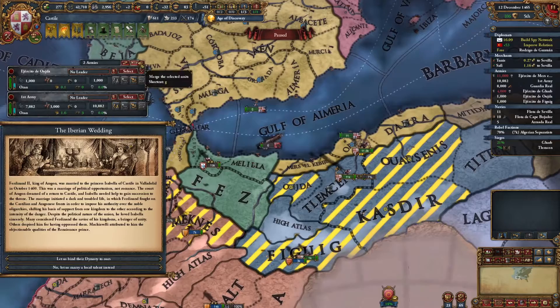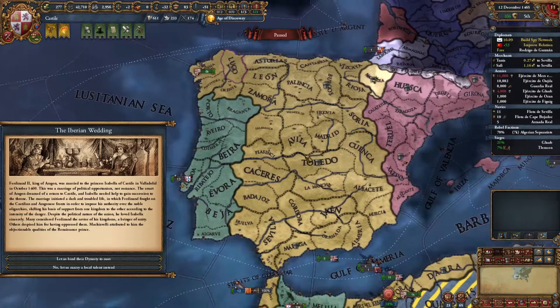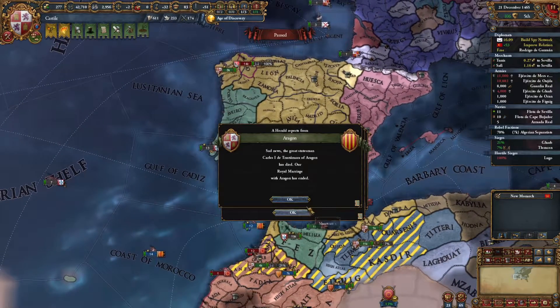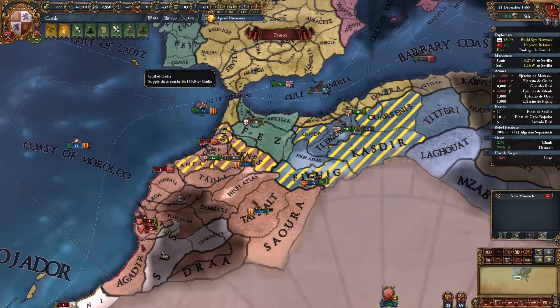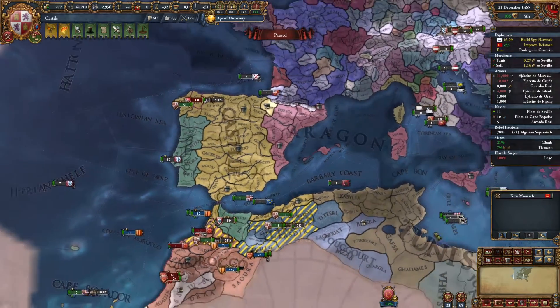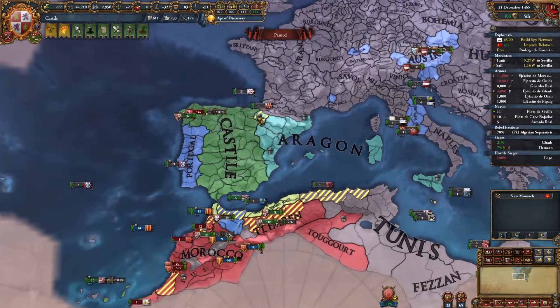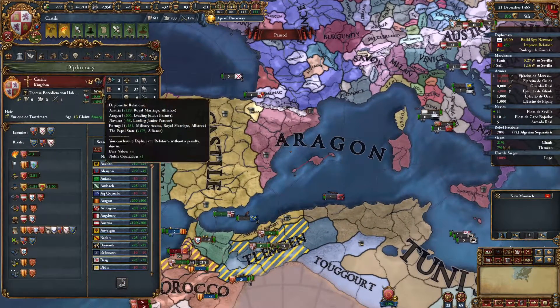We got these 11,000 dudes that can get on the boat — let's hit the button. There we go — personal union. We now have a personal union with Aragon, though we don't directly control them. Unfortunately it looks like some of their troops are getting black-flagged. We now have Navara, we have Aragon. That means we have probably too many diplomatic relations — actually, we're at five, so that's fine.